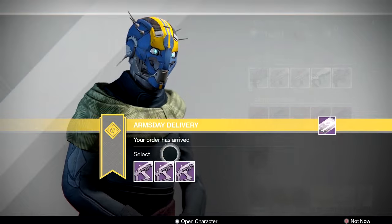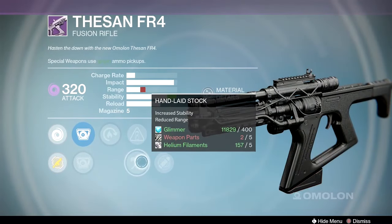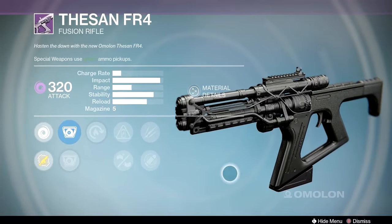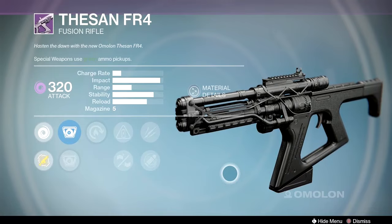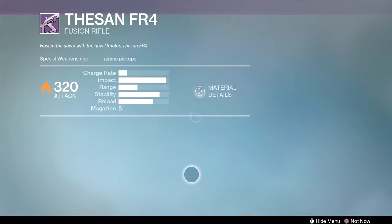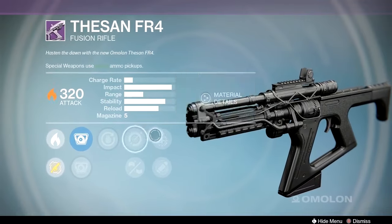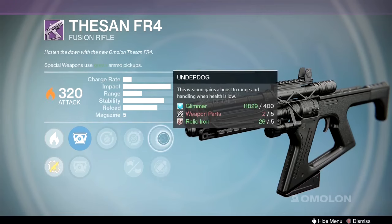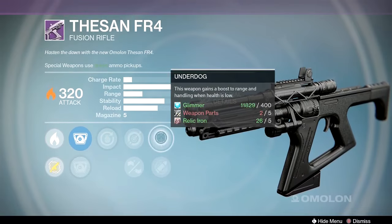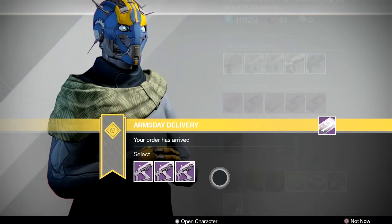Another Thesan roll has hot swap, hand-laid stock, accelerated coils, unflinching, and eye of the storm. I'm looking for something to give range since stability is already really good. Hand-laid stock is good but brace frame would be better — you can lose mag size and still be fine on this gun. A third roll has grenadier, underdog, and brace frame — that gives you max stability with eye of the storm. Probably pick that third option; I prefer a range perk on the Thesan though.